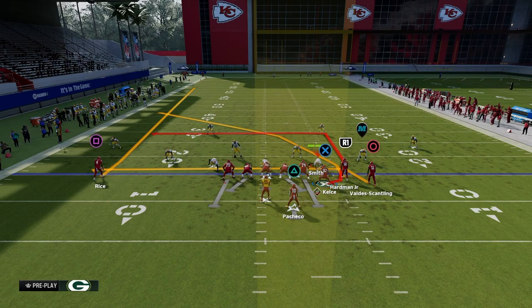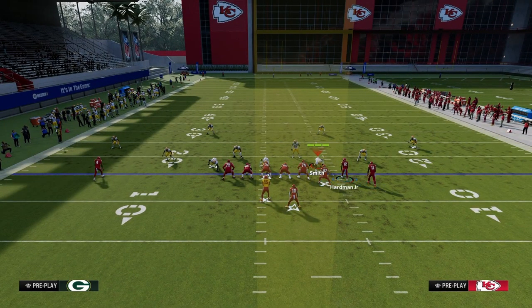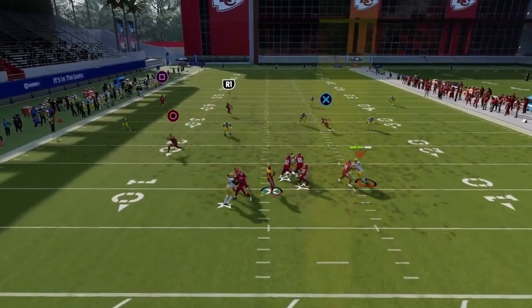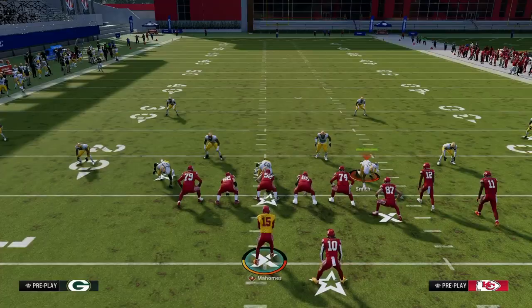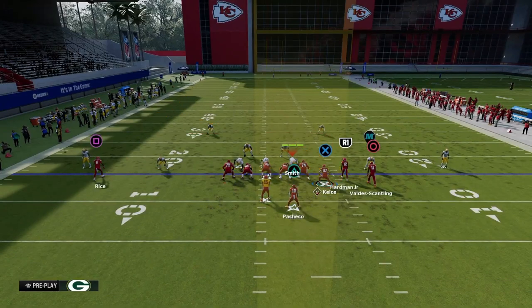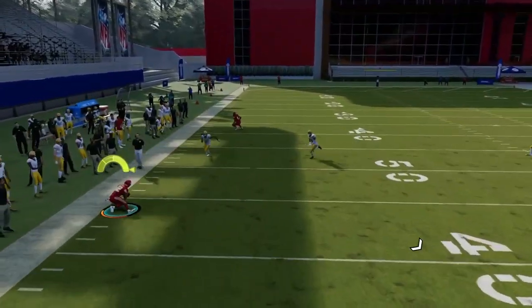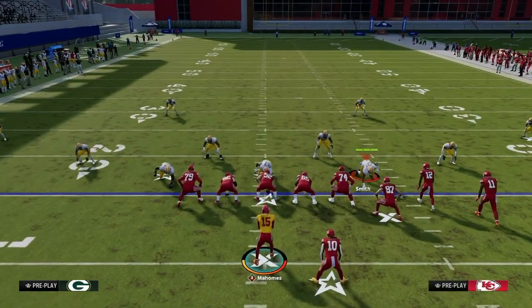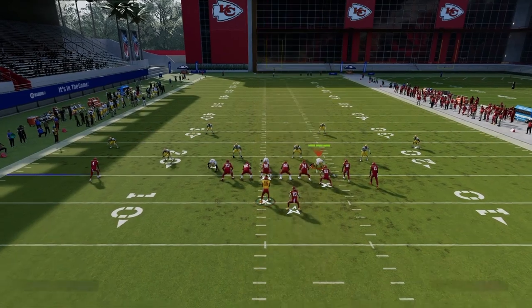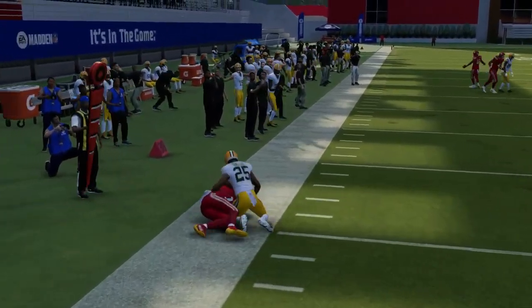This play in Bunch Strong Nasty is really good because the in route is delayed — it spaces and times well. You want this guy to come over the middle after they've committed to the crosser. The first read is the crosser — the main route. Cover 4 and Cover 3 can't defend it. You throw it down to the outside for a clean clear-out. If they throw cloud flats, check down to the underneath drag.